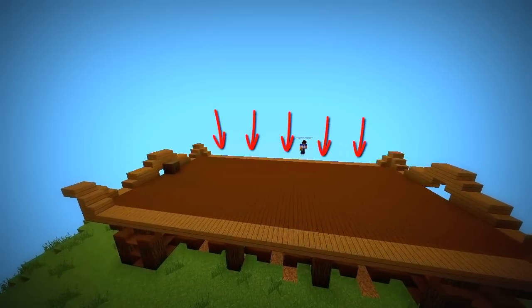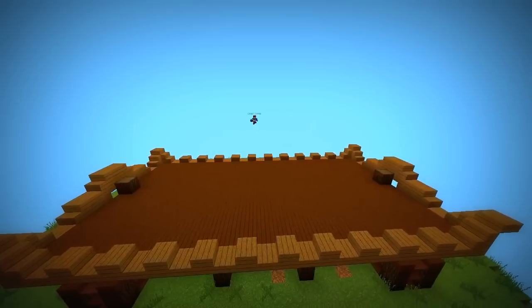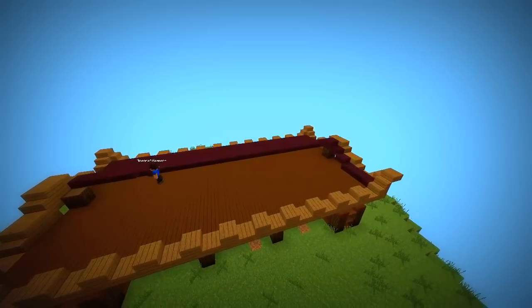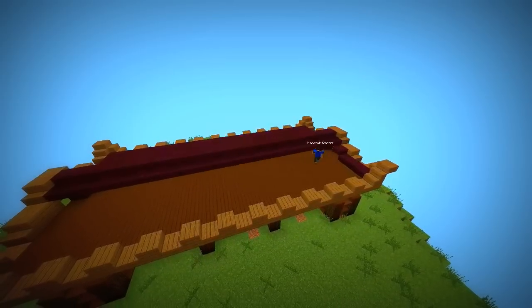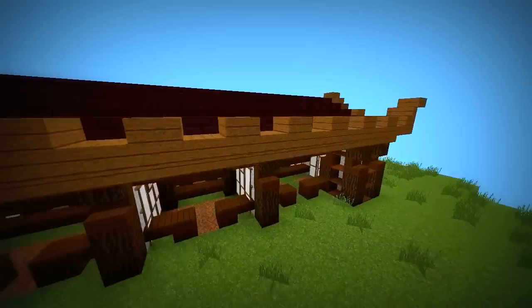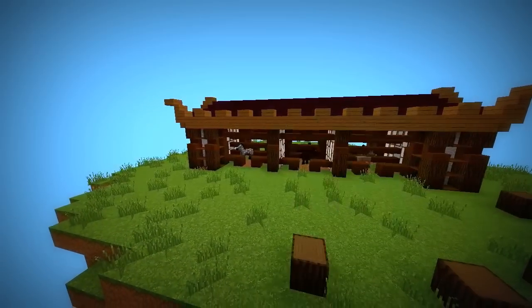To give it more detail you can dress it up with slabs. Now fill it in with nether brick, making it go just a little bit higher in the middle.